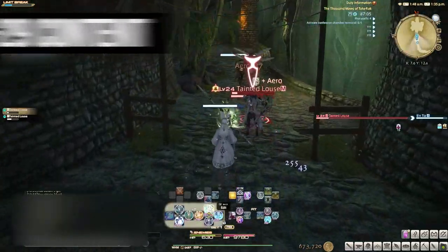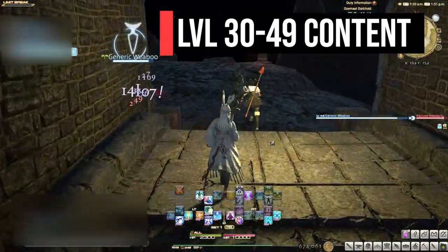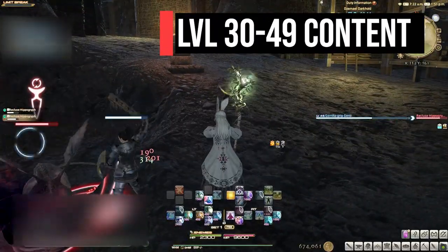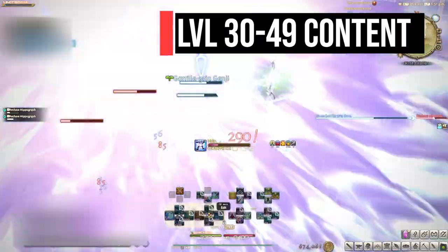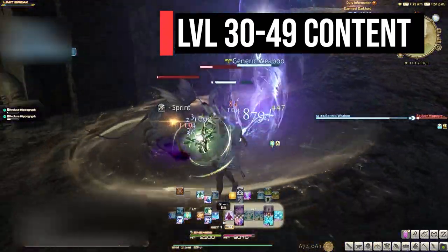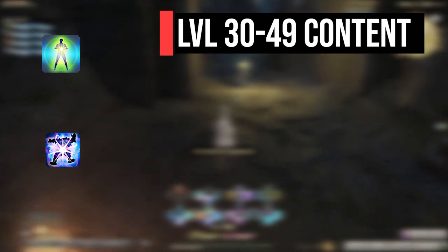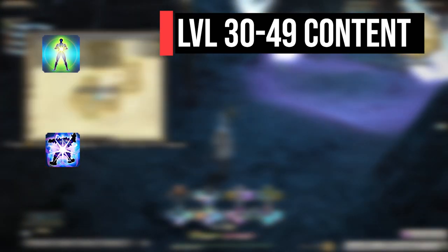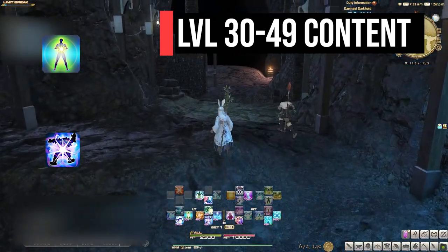Moving on to level 30 to 49 content — there is a big game changer here with new skills to rely on. The practice of putting Aero on every enemy as the tank pulls is something I still do in end game content. There are no damage spells you can cast while running other than Aero, so get comfortable with it. Our favorite new skills are Regen, Cure Three, and Holy. Ignore Cure Three for now — it's mostly used in end game or niche stack marker situations. Regen and Holy are your new best friends.